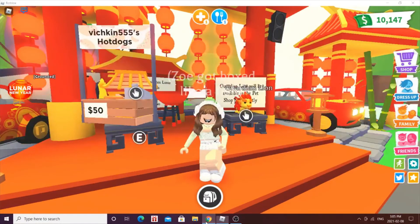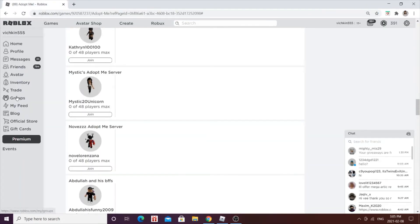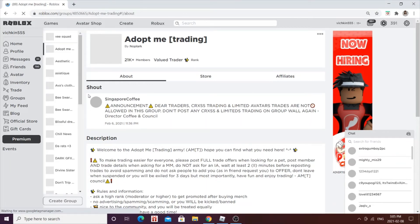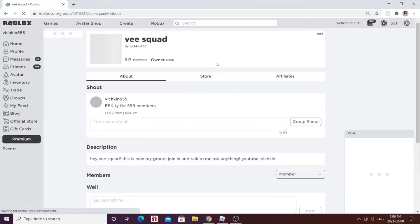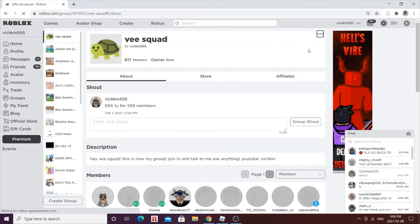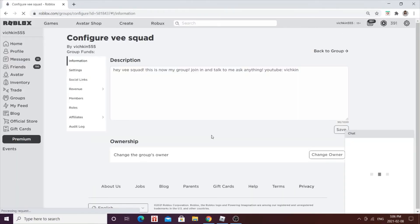I'm going to be restocking my group with Robux soon. There are 700 pending Robux currently and I need to restock them. I've been giving crazy prices for pets — thank you to you guys. Thank you for 6,600 members, by the way — that is really crazy and amazing. If we go ahead on configure group, I'm going to show you guys that I have pending Robux.